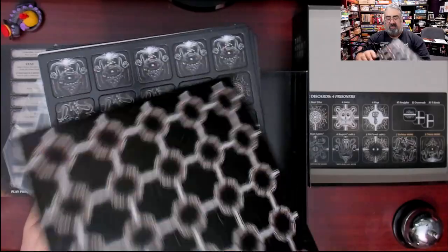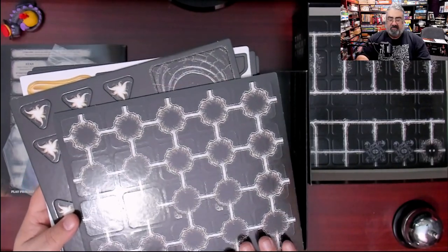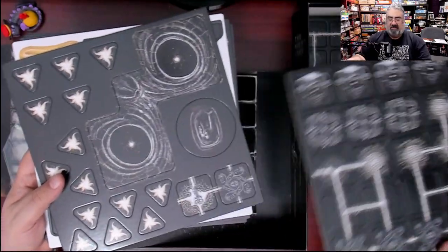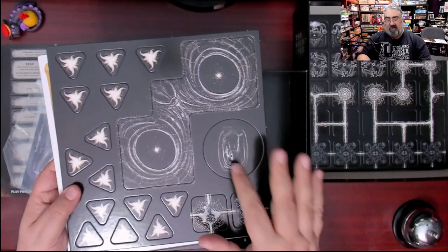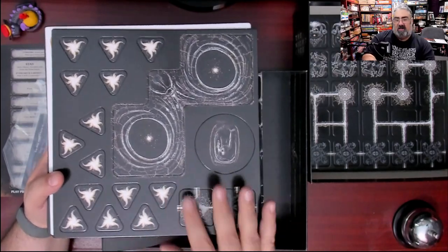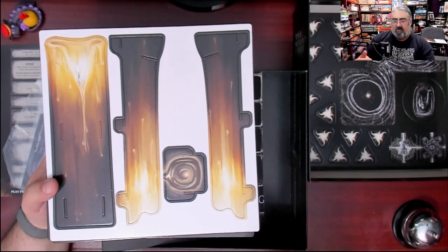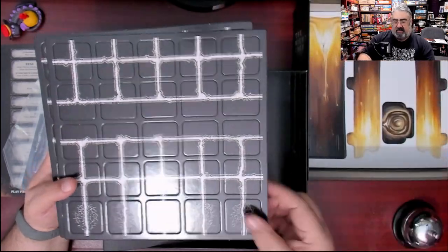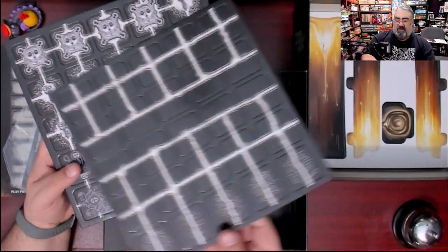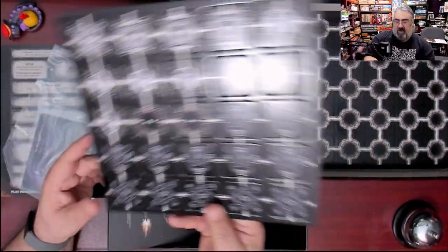Then we get to the tiles, and there are a lot of them. The backs all look the same — those are pits. Once a pit crumbles it flips to that side. There are various paths, symbols, and funky stuff. There's also a creepy face tile — maybe a first player token — and your one resource you can collect and spend. This builds the candle tower; your candles all run out, of course, when you run out of tiles. Some of these will flip to the pit side.